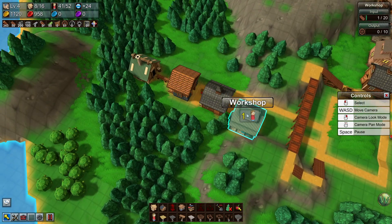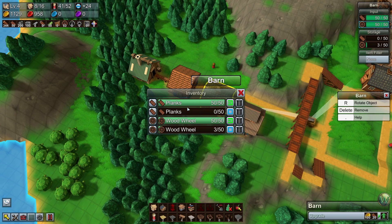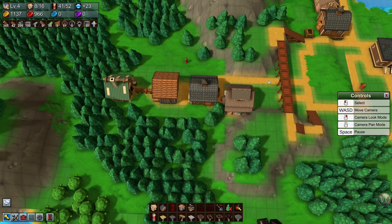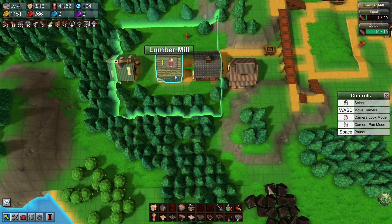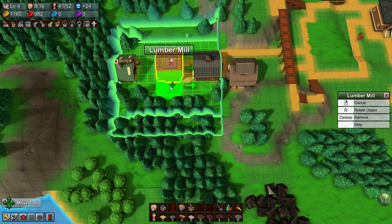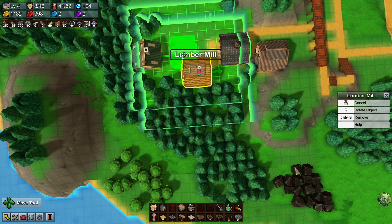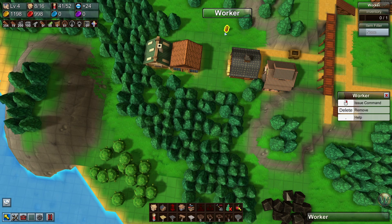I think it's time to reconfigure this whole area. I want to change this barn for a little while so that these are output, so we can empty out the barn. Because you can't move a barn that has stuff in it — you can move a workshop that has stuff in it, but not a barn. Let's reconfigure this somehow. We're not going to need you anymore because we'll use belts now, so you can actually be retired.